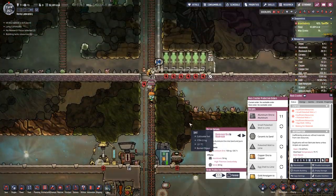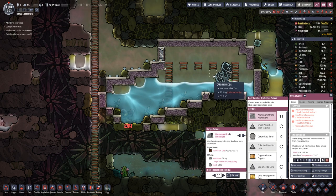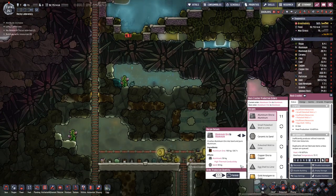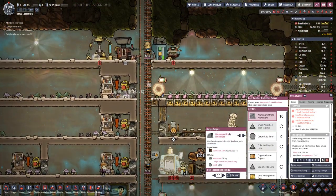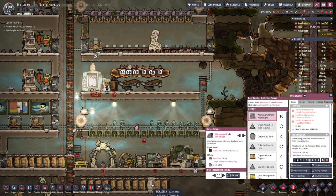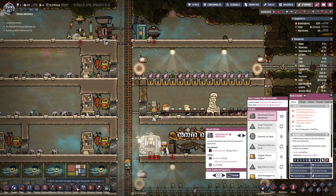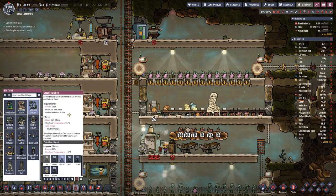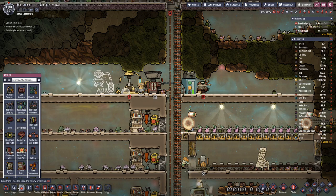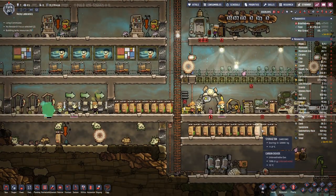We need a bit more aluminium and some more reed fiber. I think our current only source is from in here, and that growth is halted due to body temperature. What we can do is set up a shearing station — that's pretty cool, I'm going to do that.